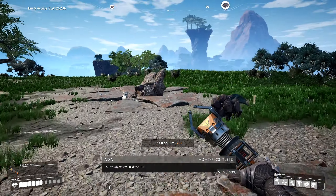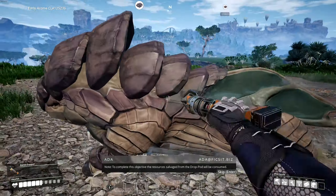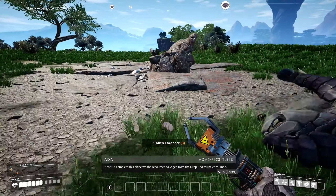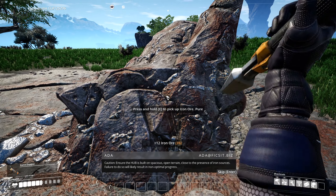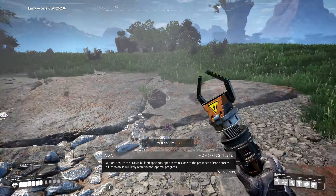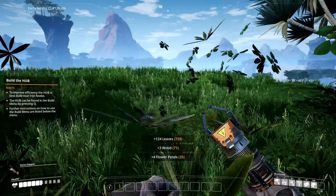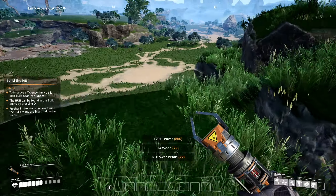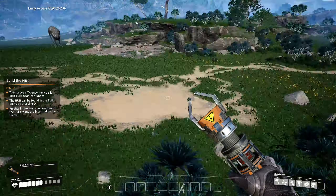Fourth objective: build the hub. To complete this objective, the resources salvaged from the dropod will be consumed. Ensure the hub is built on spacious open terrain close to iron sources - failure to do so will likely result in non-optimal progress, and we don't like non-optimal progress. Efficiency, efficiency, efficiency. We will just build down here because there's a lot more iron and a lot more open space.